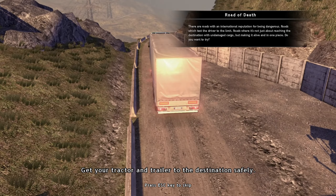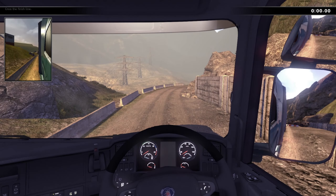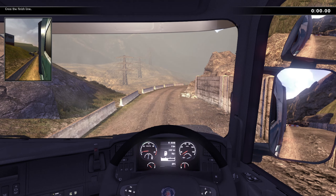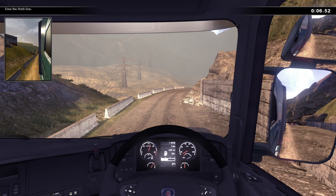So let's get started with the first one - the dreaded Road of Death. Very ominous. The objective is to get your tractor and trailer to the destination safely. Start the engine and we'll get going.